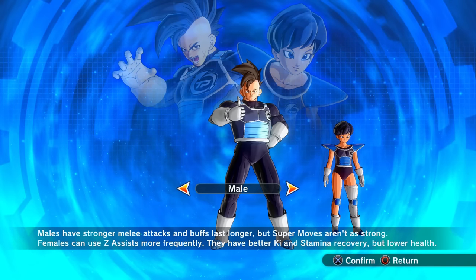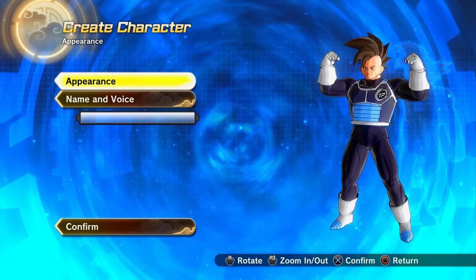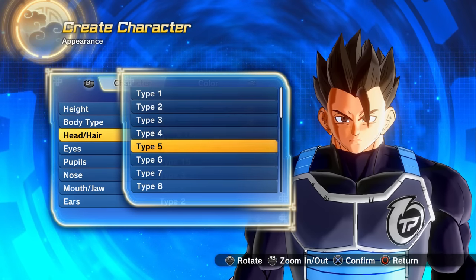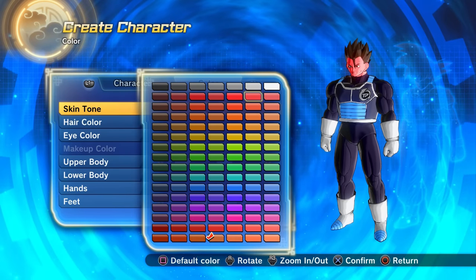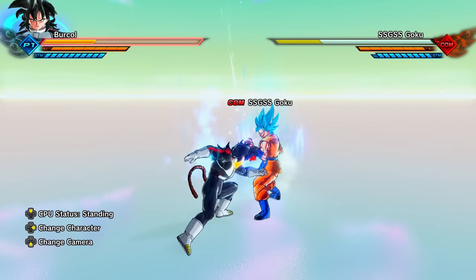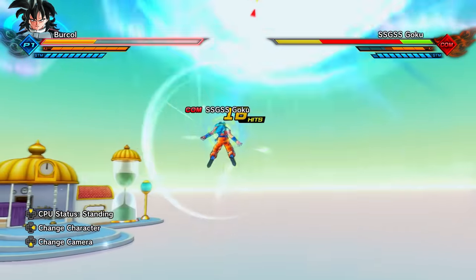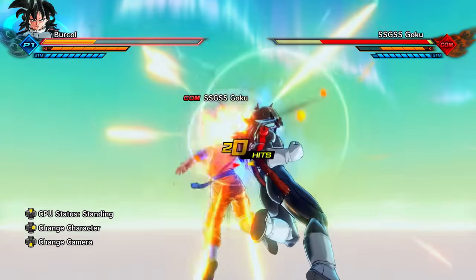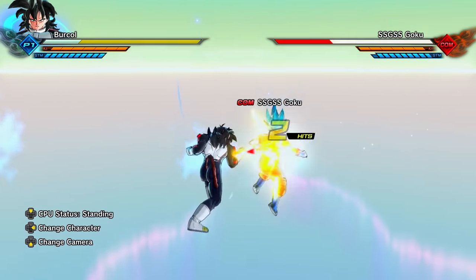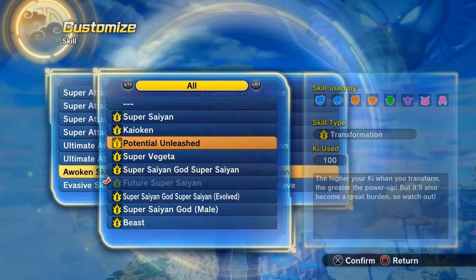Next up, we have probably the most popular race in Xenoverse 2 — male Saiyan characters. Male Saiyans have lower health compared to other races, high basic attack damage, and very high strike super and strike ultimate damage. They get an attack increase when at flashing red health, an additional attack increase in team matches if a teammate is present, and an attack increase after being revived from being knocked out — a bit of a cheeky Zenkai boost.